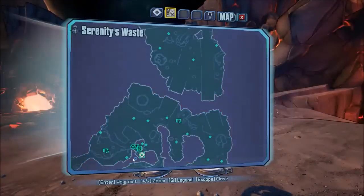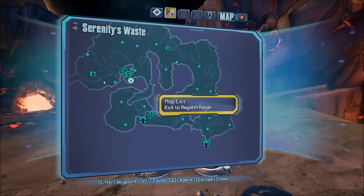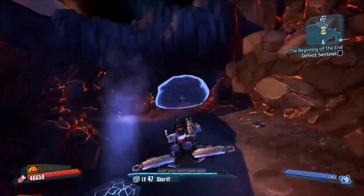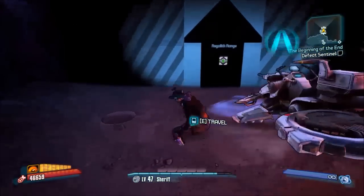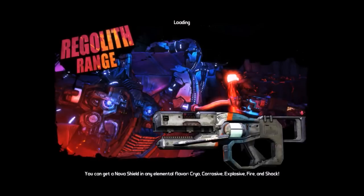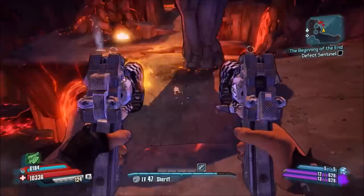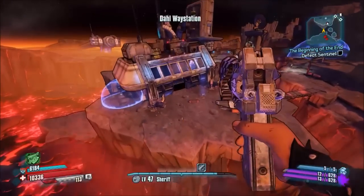The first thing you're going to need to do is go to Regolith Range. You can access this by going to Serenity and driving over to where you go to fight Deadlift. This is the only way to get to it because you cannot fast travel to it. You can drive in from the other side, and if you have the Skipper unlocked, you should be able to do it that way — it would probably be quicker. I went past Deadlift and killed Deadlift. I haven't finished the game yet, so he's still level 30.